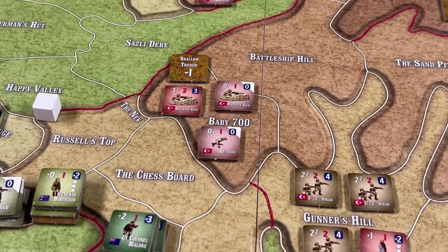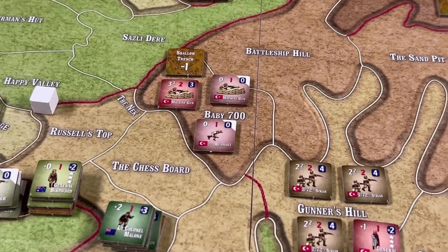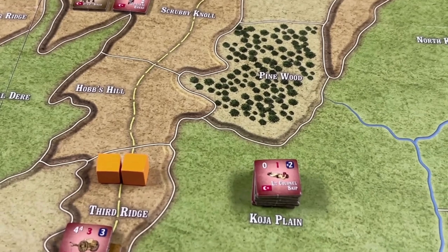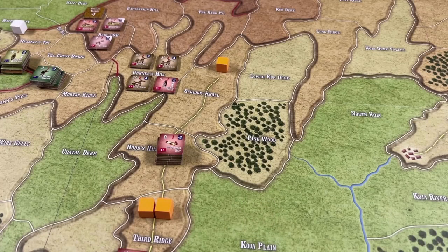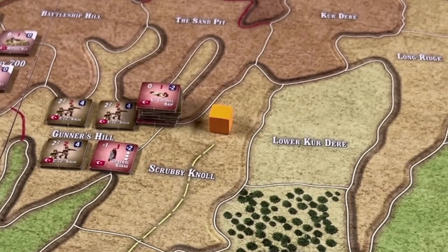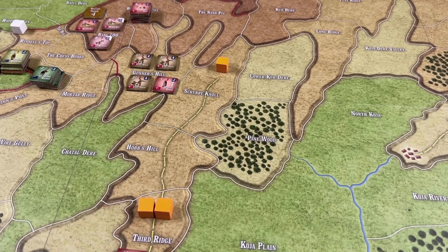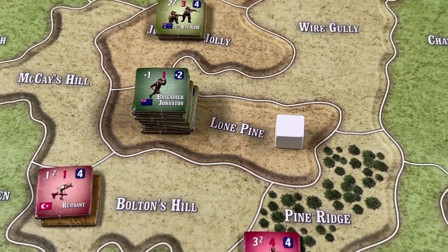The Turks don't know how long Baby 700 will hold, especially when the Anzacs engage there in close combat. So Lieutenant Colonel Saip at Koja Plain is activated, moving his unit from there into Hobbs Hill, into Scrubby Knoll, through Gunners Hill, and with his sixth movement point reaches Battleship Hill.